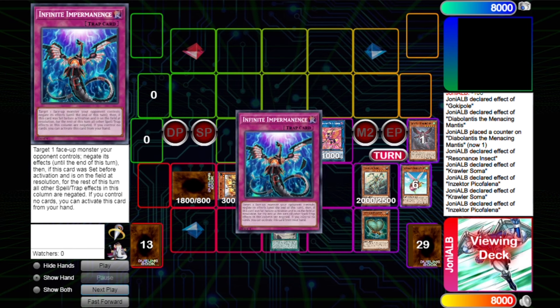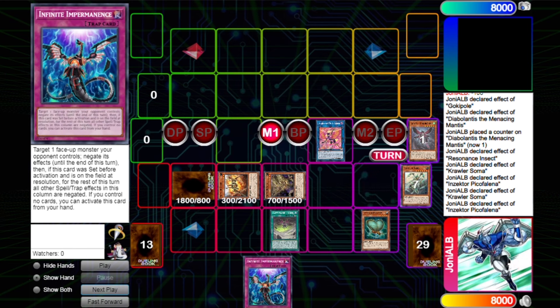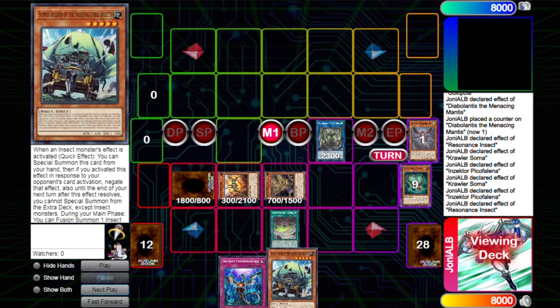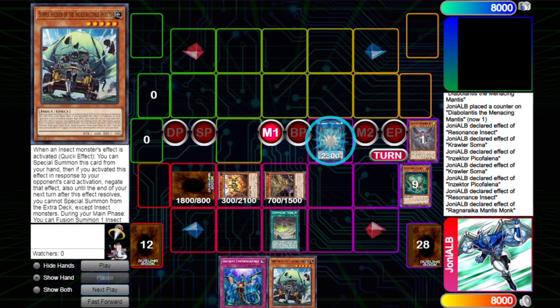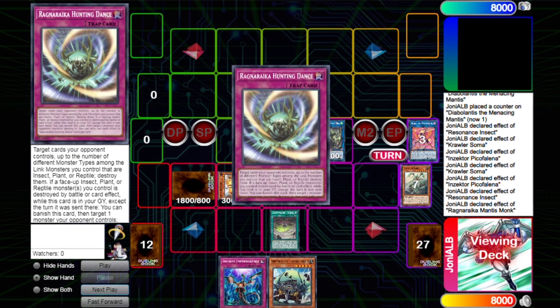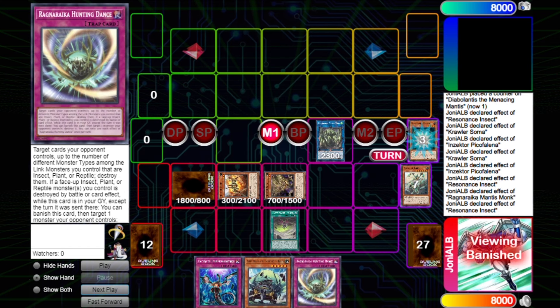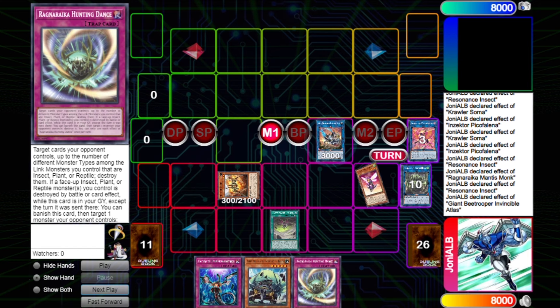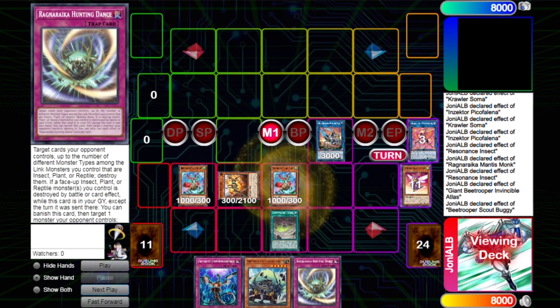We link into Sector to equip the Resonance, then use the other Sector effect to draw a card — for the sake of the video we just drew Imperm. Then we link climb here for Ragnarika, rank three. We search with Resonant Insect, then search the trap card. We activate the Resonance effect to send the Mantis.